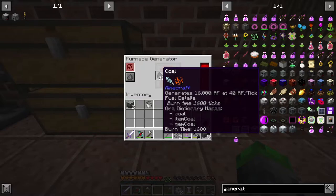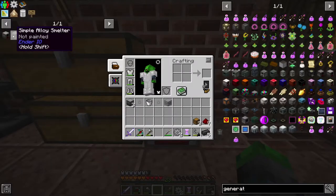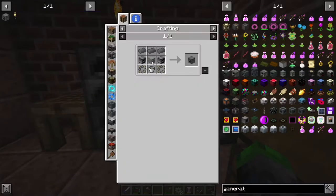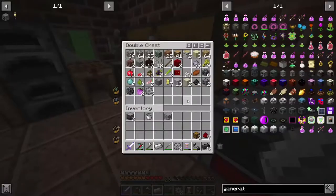It generates 16,000 RF at 40 RF per tick. I love these machines, they are great. But we need to pair it up with a simple alloy smelter so we can make the steel. I have the majority of this stuff actually done, but we need the furnace and three iron ingots up at the top.